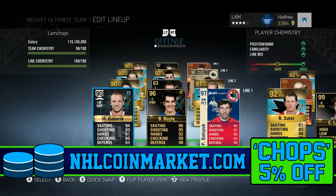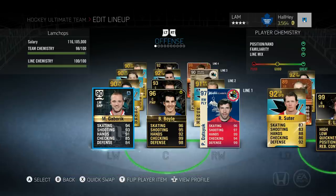If you're interested in buying some NHL coins, check out NHL Coin Market in the link in the description box below - use code 'chops' for a 5% discount. Before we start, I want to give you guys a little bit of a backstory of why I built this team.